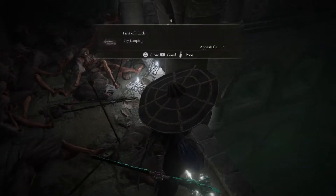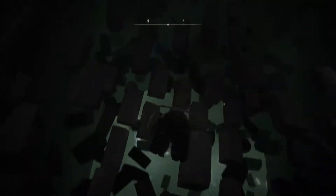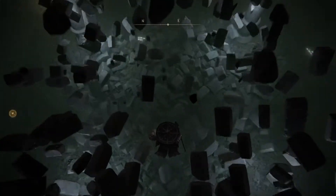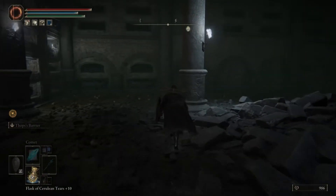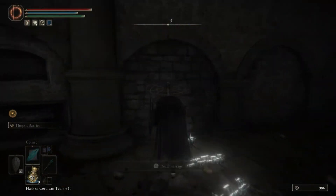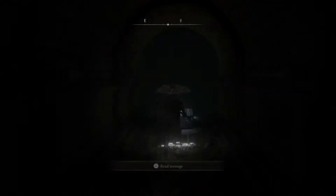You'll eventually come to the end of the descent. The only thing that's left to do is one more leap of faith. Drop down and break through the flooring to reach the Frenzied Flame Prescription Site of Grace. Before getting into the main event, it's worth noting that there are a couple of illusory walls in this room. Break them down to receive a rune arc, as well as another entrance to deep root depths.